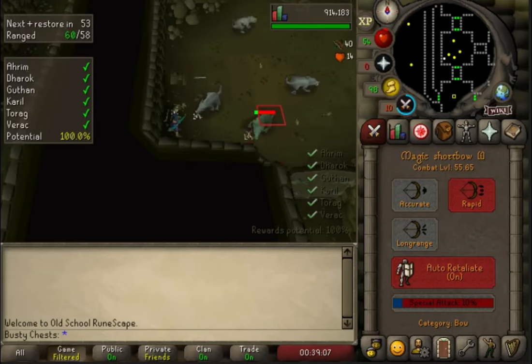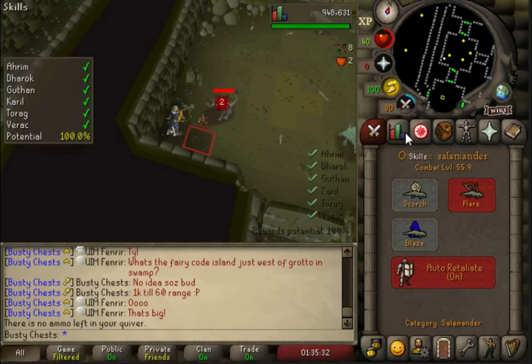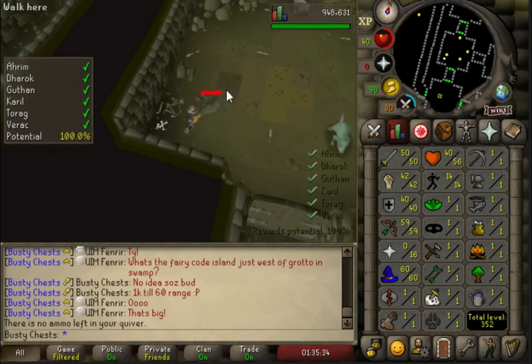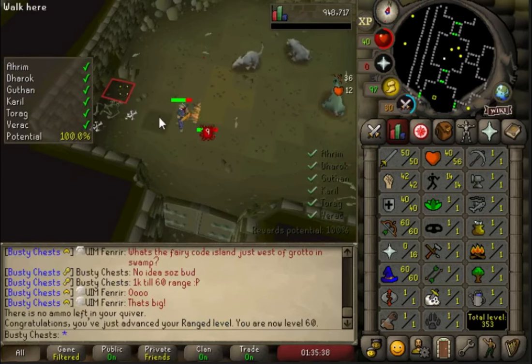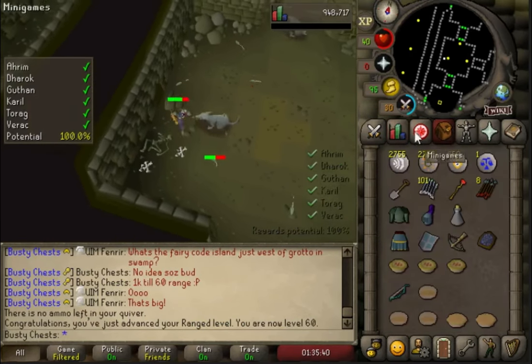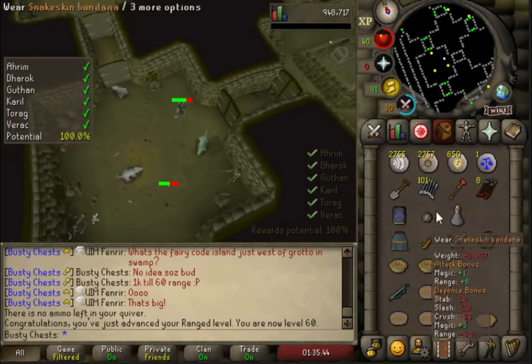There's 58 range coming in and 350 total. This one is 59 range - one level to go, getting there boys! This took about six or seven hours, quite a long grind, but not as bad as some have done in the other account. There we go - 60 range coming in, red d'hide unlocked! The new stupidly overpowered weapon is unlocked.